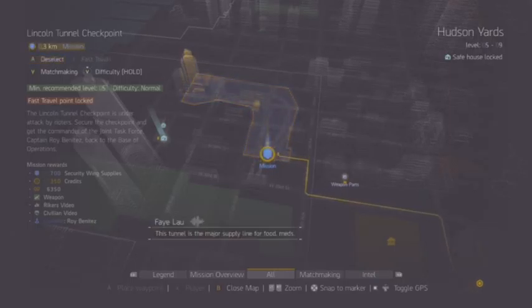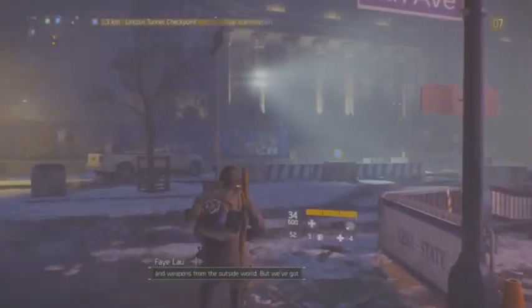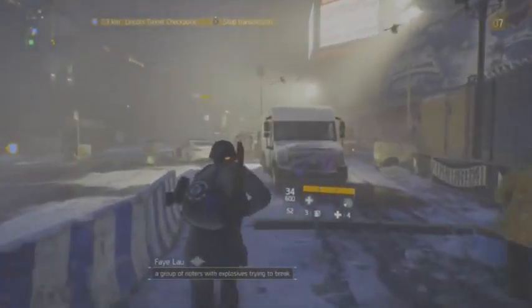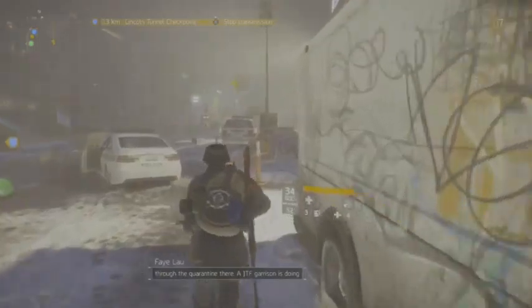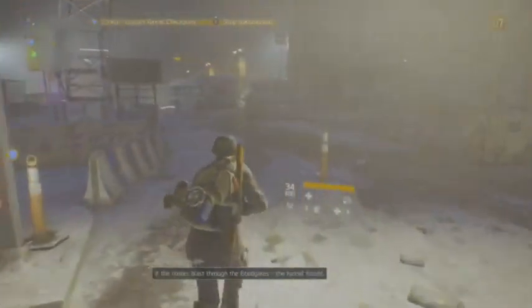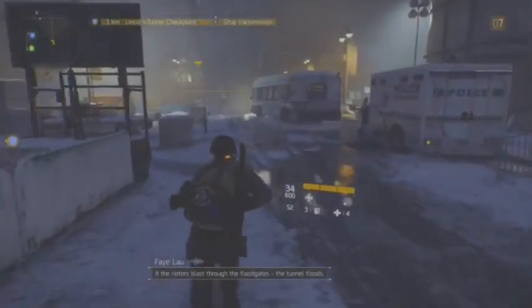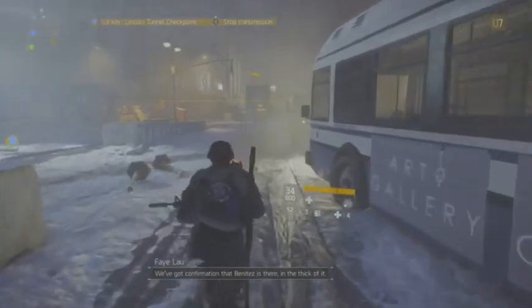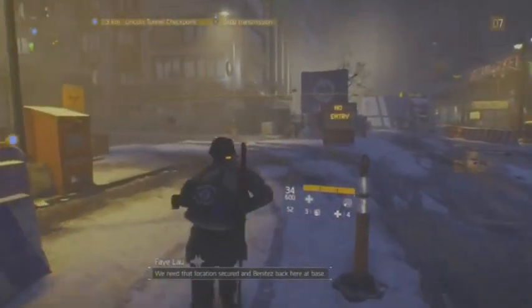This tunnel is a major supply line for food, meds, and weapons from the outside world. But we've got a group of rioters with explosives trying to break through the quarantine. A JTF garrison is doing its best to hold the line but they're weakening. If the rioters blast through the floodgates, the tunnel floods, the supply lines are cut, and a whole lot of people die. We've got confirmation that Benitez is there in the thick of it — we need that location secured and Benitez back here at base.